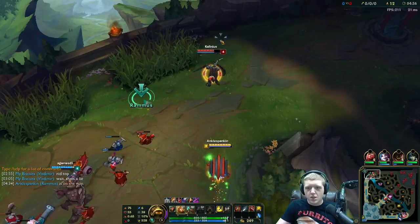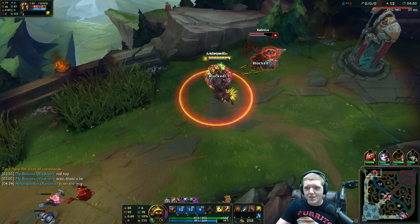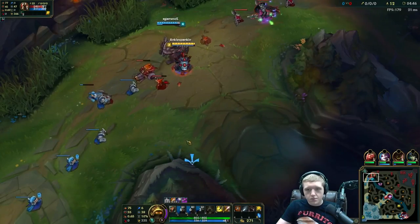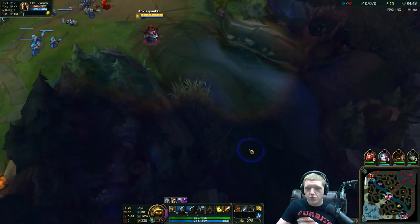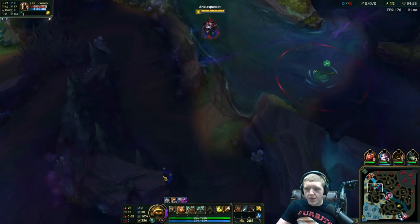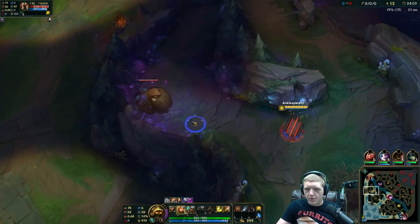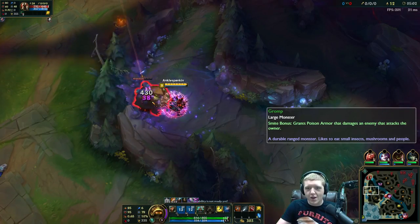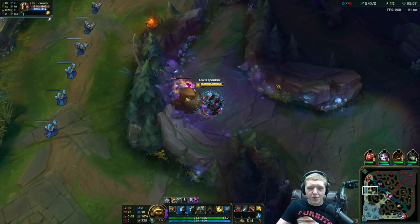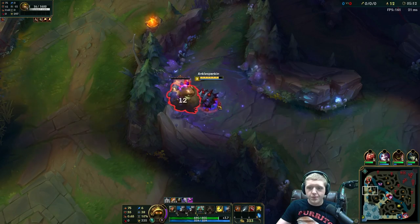Here we go, just going to run up here and bop — go ahead and pull him out, that's going to be a little bit of damage scaring him off, and that will be the end of that. No gank there. I'm just going to pop my powerball and get back to farming for now. Not a whole lot of reason to do anything — I'm actually only level three where he's level five, so I really need to get more farm.